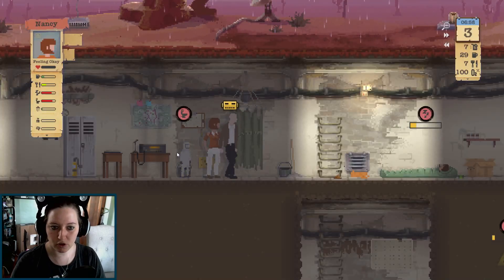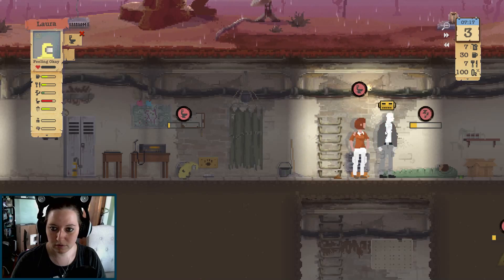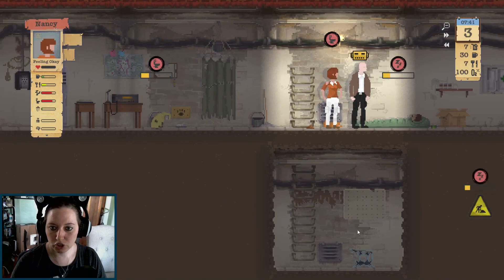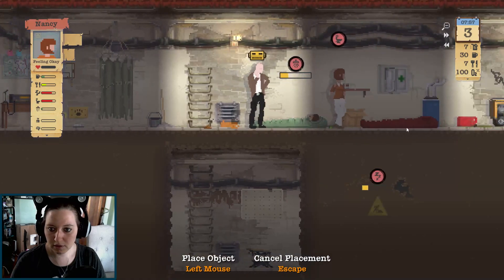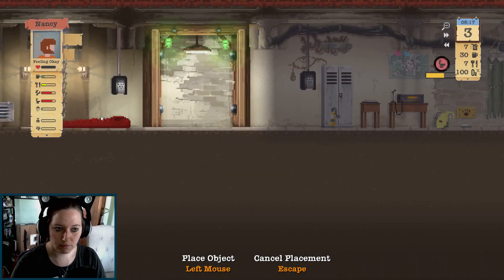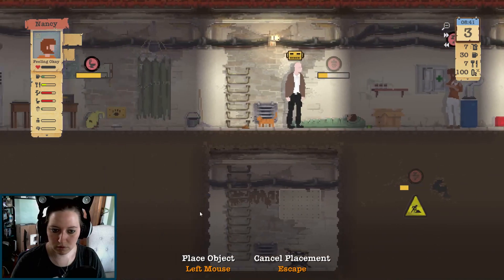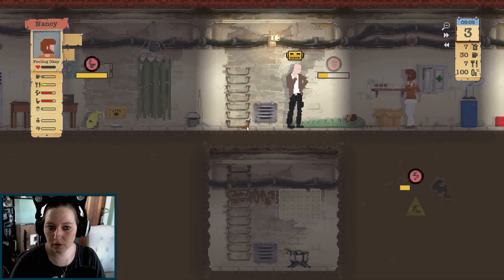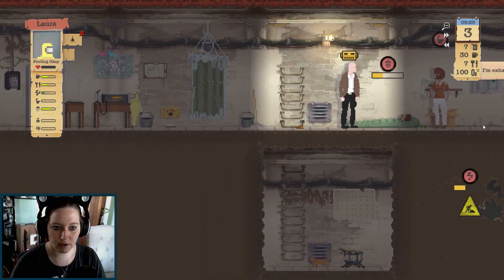Okay, so everyone needs to potty right now. He is building. She should craft another bed. Dang it, I have like no room for a bed. Did the cat just come in here to poop? Now you need to clean that out.